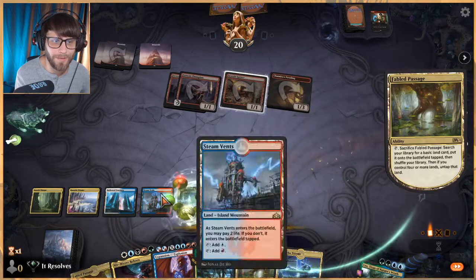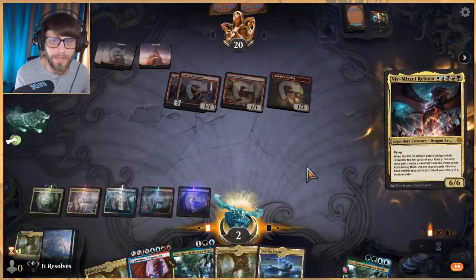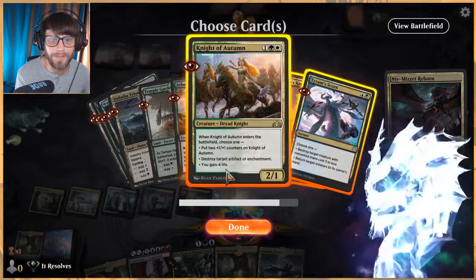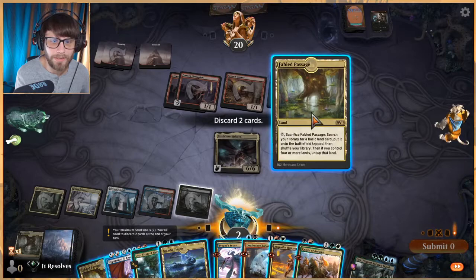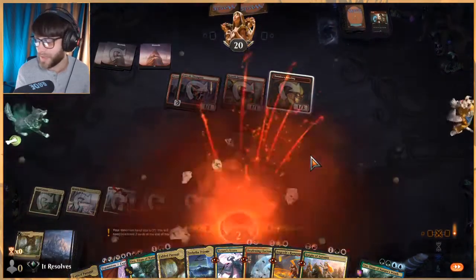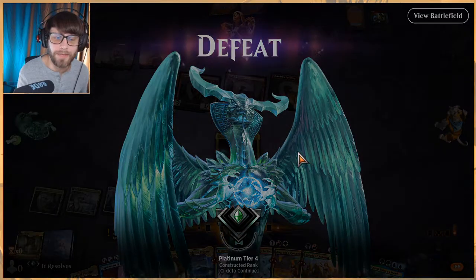We have red, blue, white, green — just need a black and we get Niv-Mizzet down, but we're dead anyway. There's the Deafening Clarion, unfortunately didn't get there. Yeah, we just lose. I'll go ahead and concede. We did get to play the Niv-Mizzet which was fun, but that was a rough one.